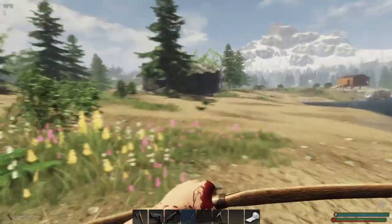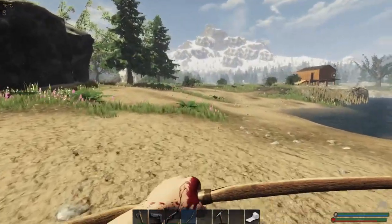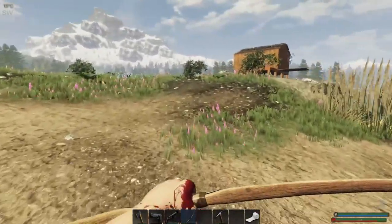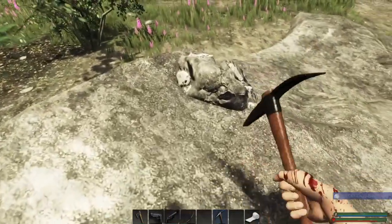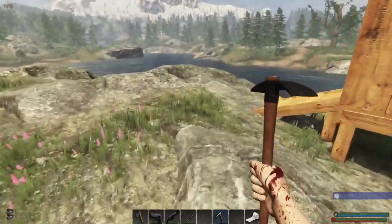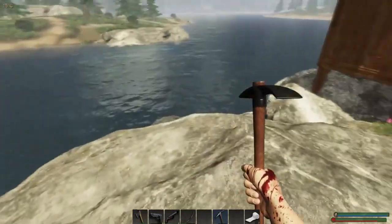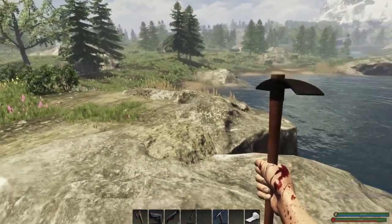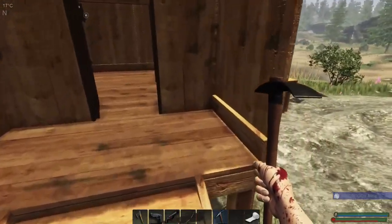I want to do a couple of things around the base today, but maybe we should take another run around and try to open up a little more of the map and collect some things. I wanted to get ourselves in a position where we can get the outside of our base a little more secure. Another thing I was thinking about when I was fishing last night is I should extend this out a bit to block off this area, because there are a lot of bears and wolves that come up here, and I've been in the lake before and had animals come in the water after me.